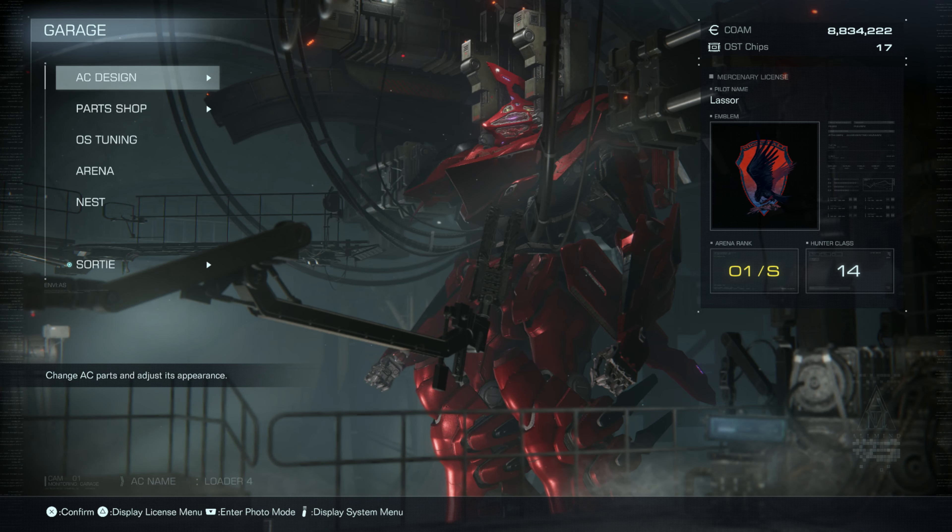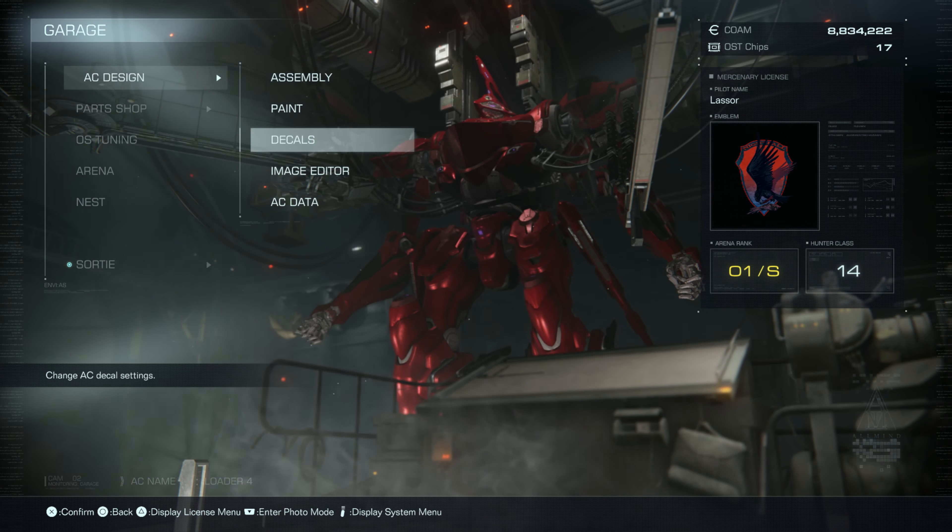Hey everyone, and welcome back to Armored Core 6: Fires of Rubicon. On this video, we're doing the mission Operation Wall Climber. We're going to do this with some of the AC data that we've acquired, so let's go to our presets.